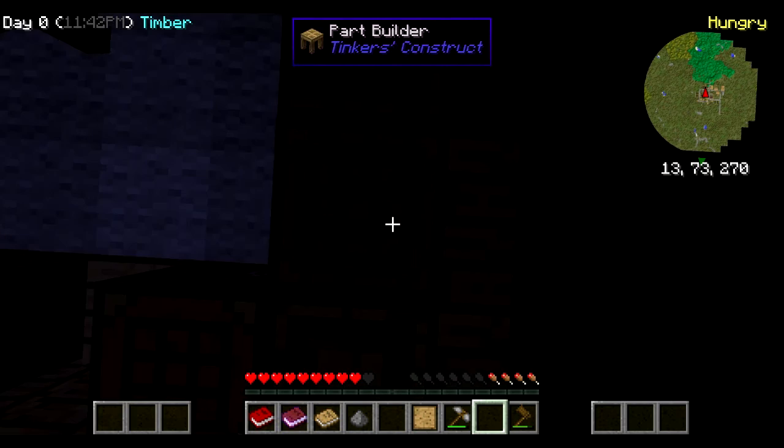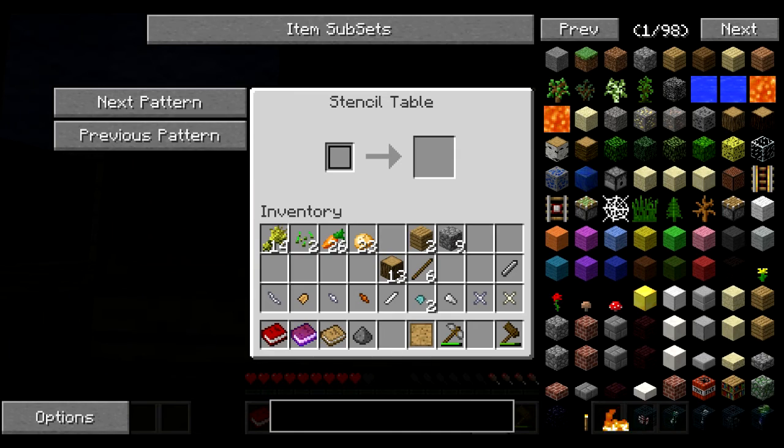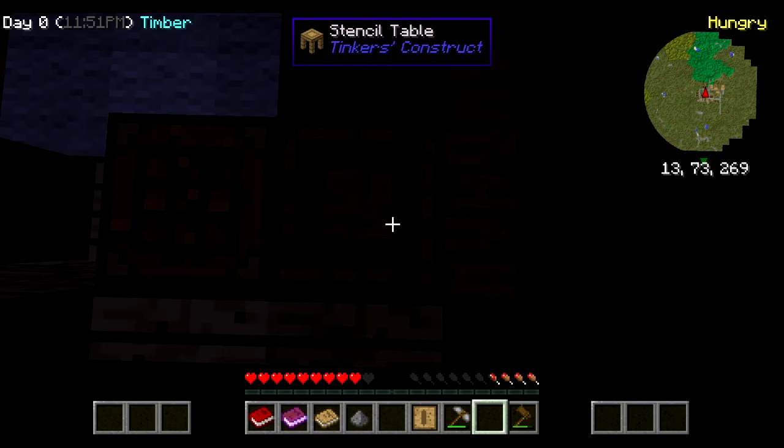Can we make a pattern? Stencils — okay. I'm gonna pick this up because we don't need two crafting tables.